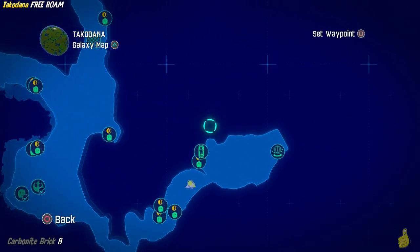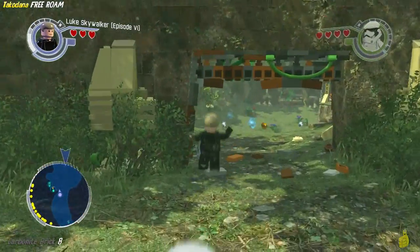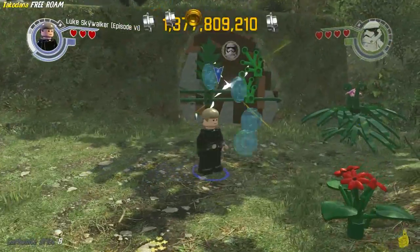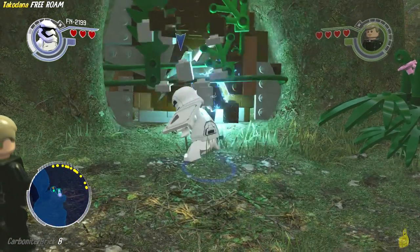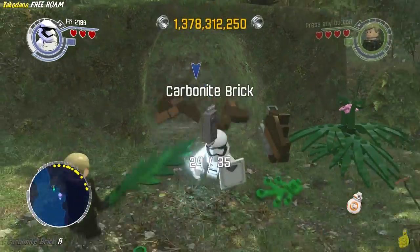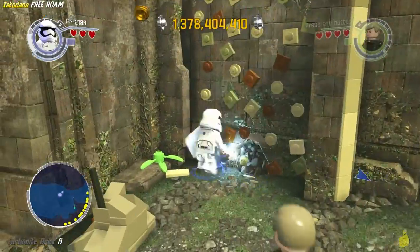There's only one more carbonite brick here before we go island hopping. This one's actually pretty easy — it just requires a character that can smash through a cracked wall. In this case we've got FN-2199 already equipped with his baton. He gets his smash on and busts on through, and we collect that gold and carbonite brick.